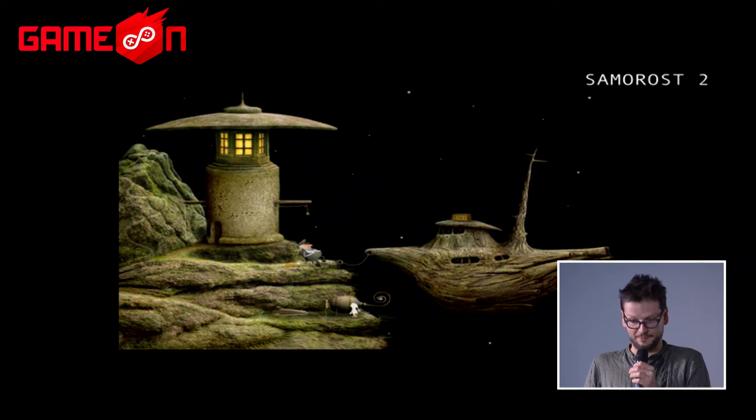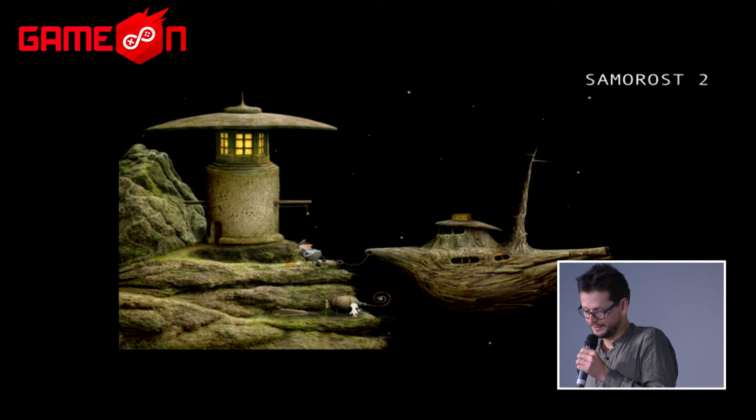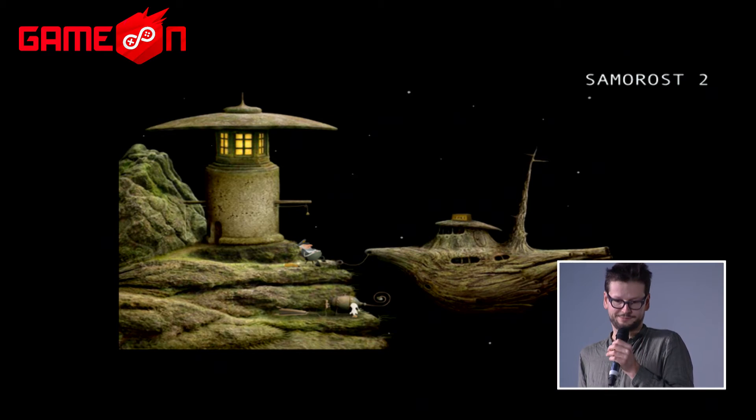We started working on a more ambitious project, Machinarium, made and released in 2009. It was really our most successful game — it recently sold about four million copies. This was a real breakpoint that helped us continue and develop more projects. Jakub also started helping other developers, bringing people into the company to develop different things, like Botanicula by Jaroslav Plachý.